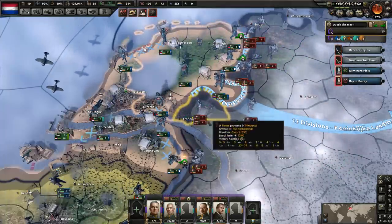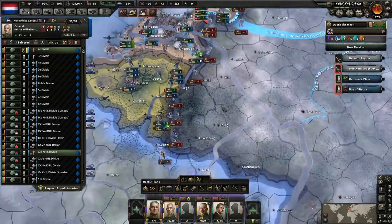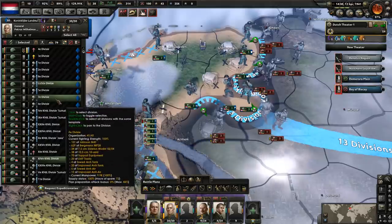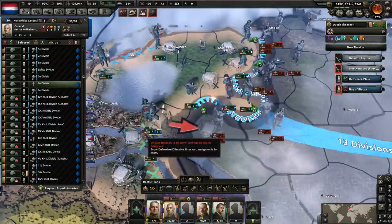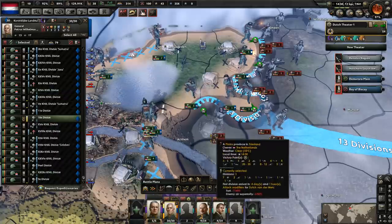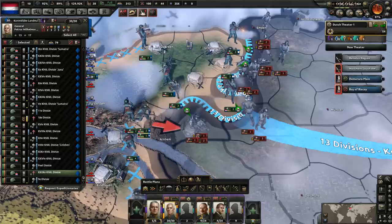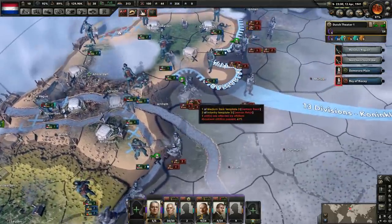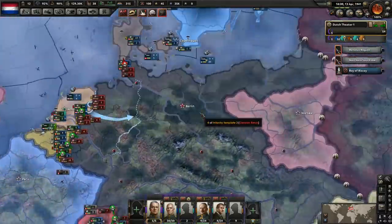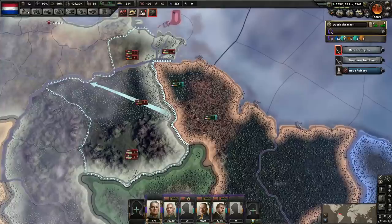Still winning over here. They look so weak — I'm going to attempt an attack here. We'll have divisions attack any ones with low entrenchment. We'll try to get that territory back — I thought we had lost it for sure. Still training these guys up. German Reich just declared war on the Soviet Union — maybe that's where all the troops are, all on the Soviet border. Things are going good. We did sink two more convoys over here. The war is going nicely so far.